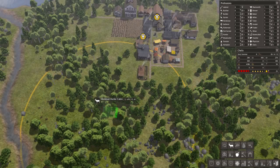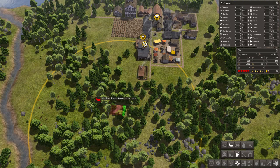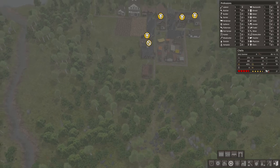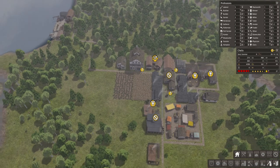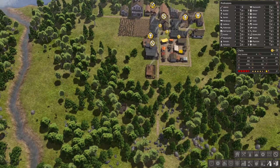I'll put this one here, plus a way here. I'll assign three workers to that — two's out. And then I'll remove this one to make another medieval house there, so we get some more people.